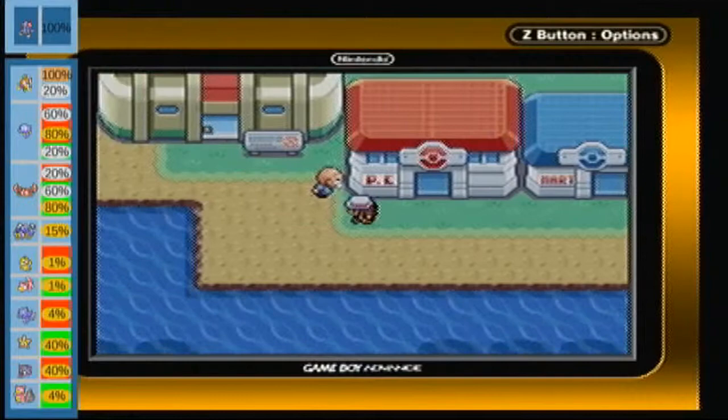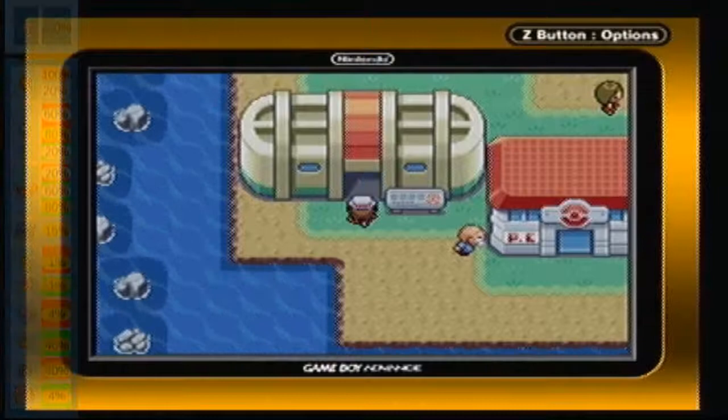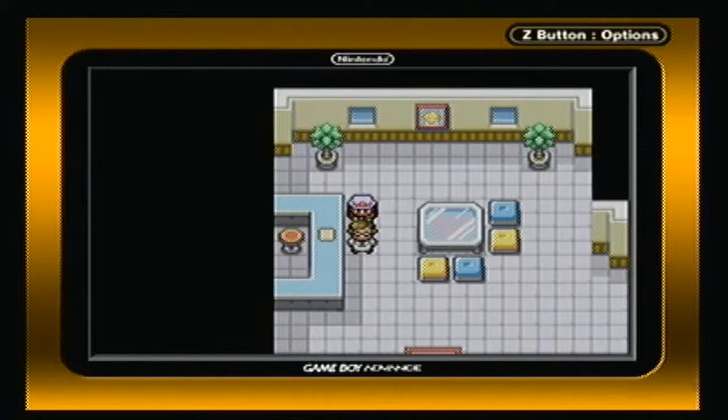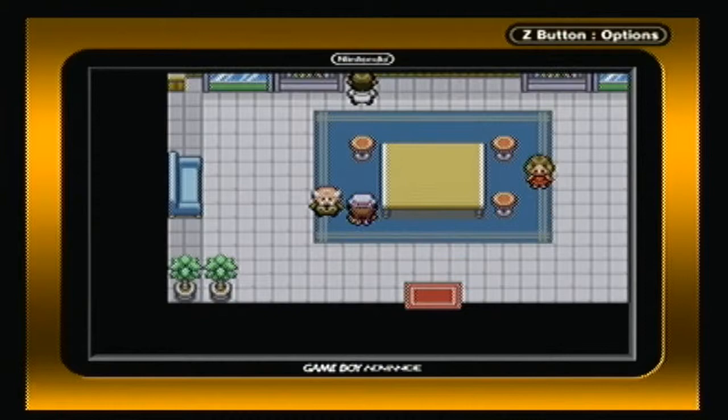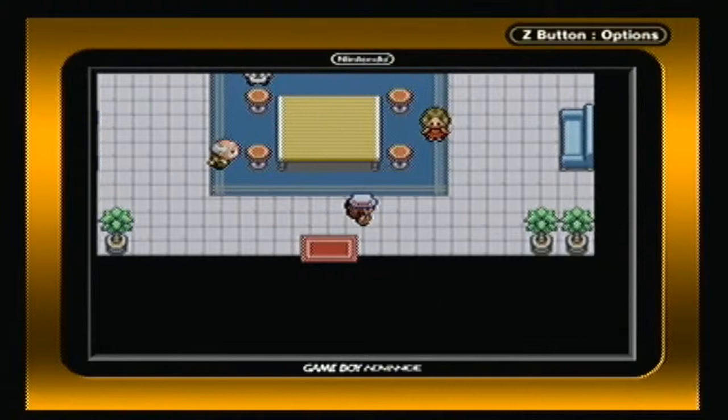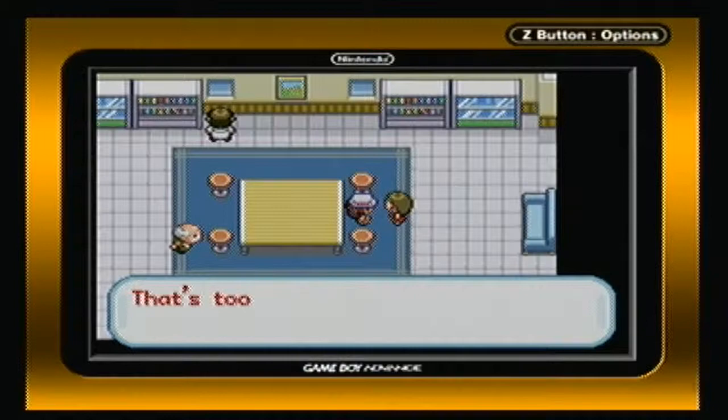Now this here is the Pokemon Lab. Not much happens in here either, but there are some trades that can actually be done here. For one, you can trade an Electrode for a Raichu. Do you have a Raichu? Would you trade for my Electrode? No. And I think this woman — do you have a Venonat? Want to trade for my Tangela? You can get a Tangela in a trade if you give her a Venonat.